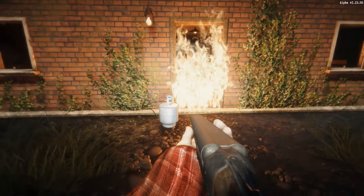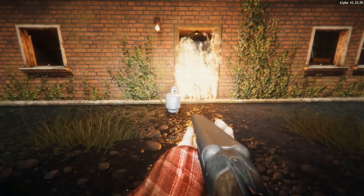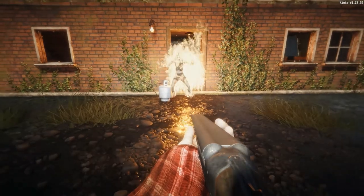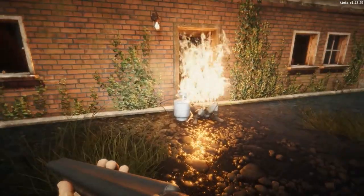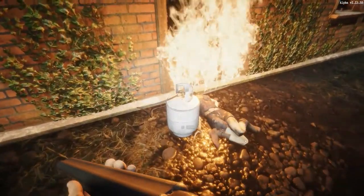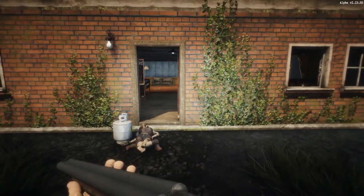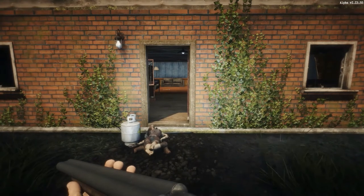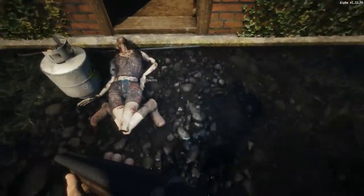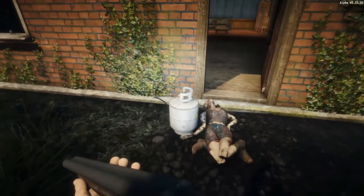And you can see all that damage she's taking — done, she's dead. So that's how it works. It's really good. I don't normally use fire traps just because it takes so much to create and refuel them. I normally just use a campfire — we'll cover that another time. I would have just placed a campfire here, filled it with wood, and lit it so they have to walk through it. This does more damage though.